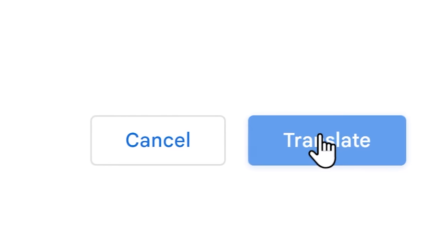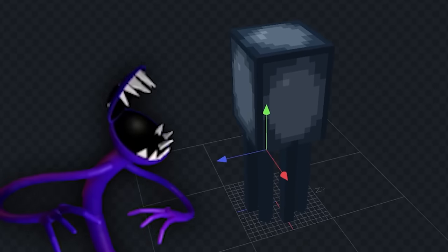Let's see what else we can translate. Let's toss this squid in the translator. Purple? We could make Purple from Rainbow Friends.